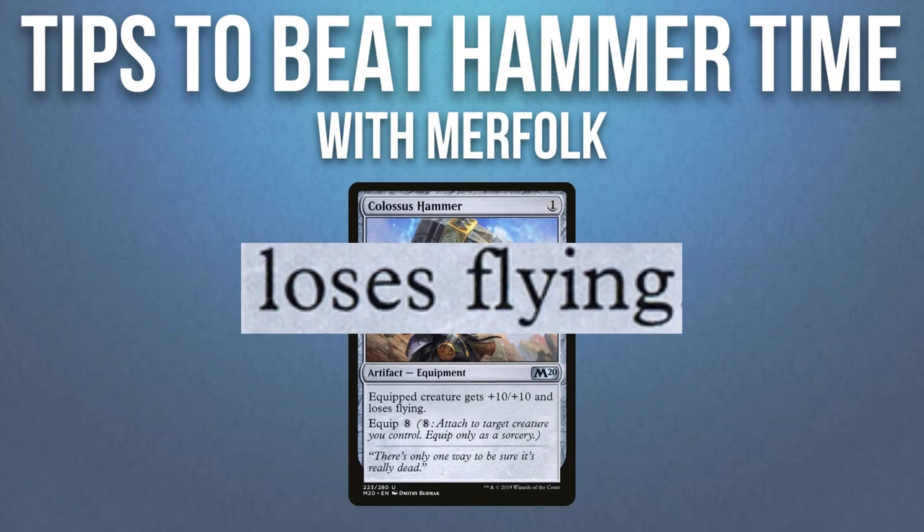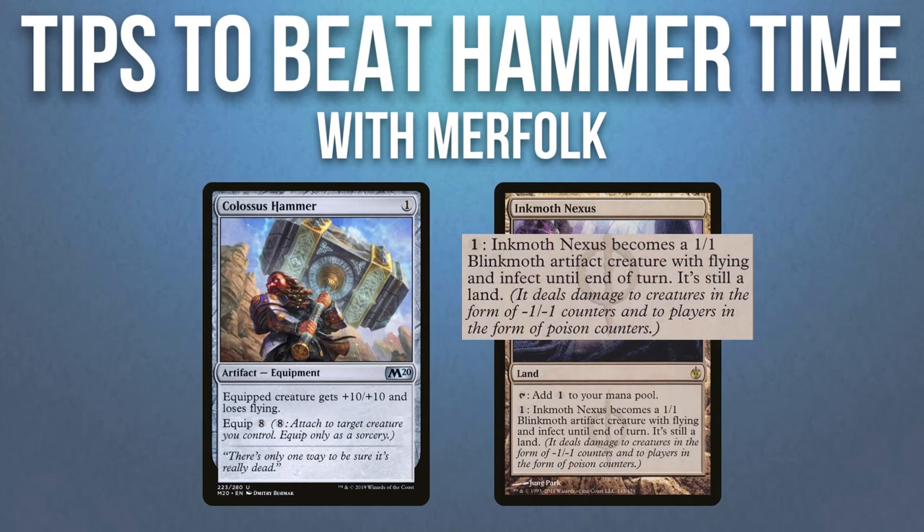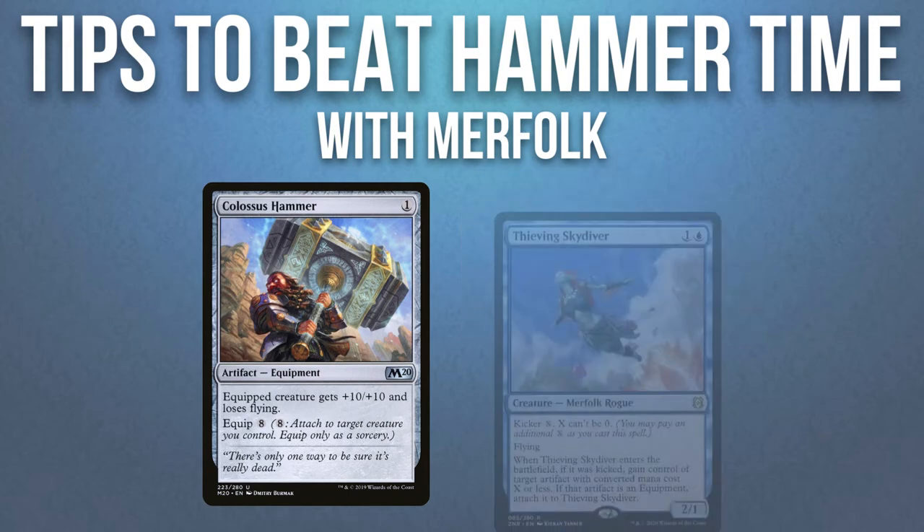Even though Colossus Hammer strips flying from the creature it's put onto, if the Hammer is equipped onto an Inkmoth Nexus, you can pay the Inkmoth Nexus activation cost to grant it flying again. So be aware of this trick and try to play around it.